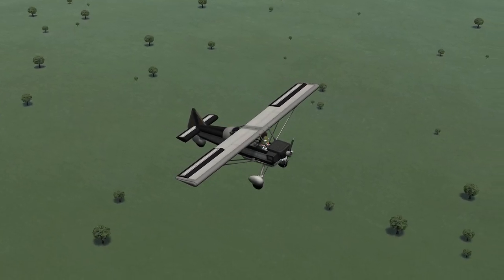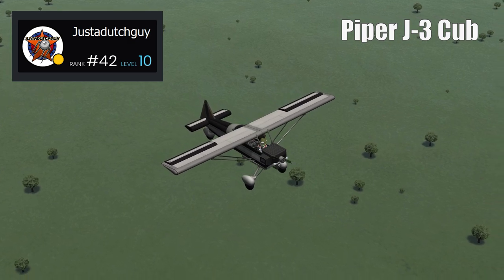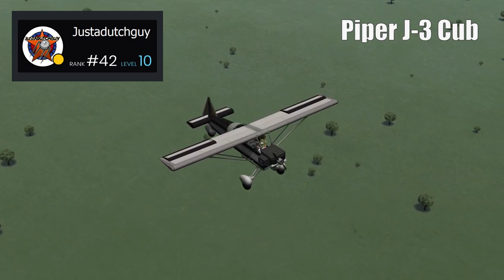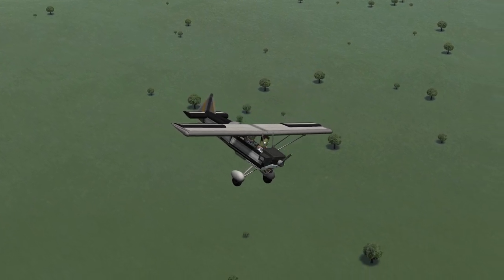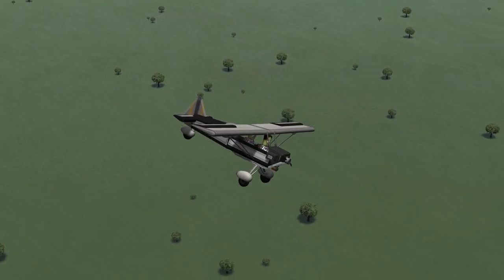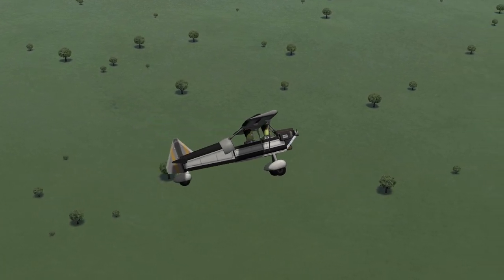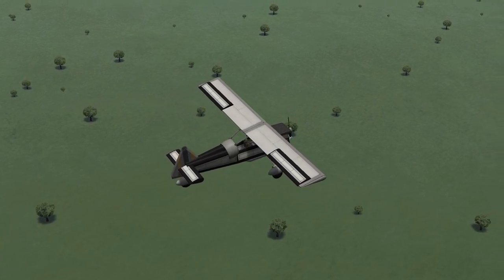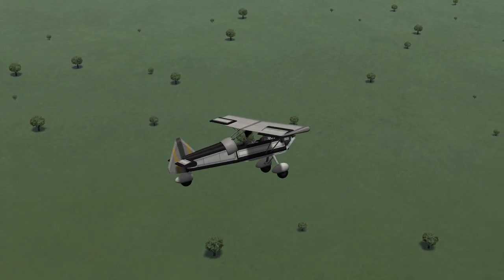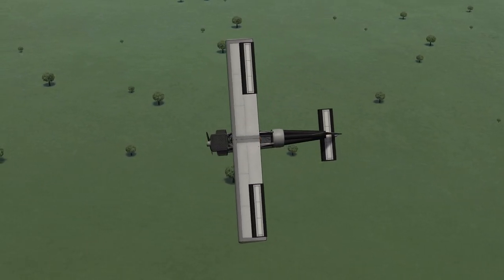Now we have another craft from Just A Dutch Guy: the Piper J3 Cub. It's an American light aircraft that was built between 1938 and 1947. The aircraft suits Just A Dutch Guy's build style down to the ground — it has a simple, lightweight design which gives good low-speed handling properties and short field performance. The Cub is Piper Aircraft's most produced model, with nearly 20,000 built in the United States.